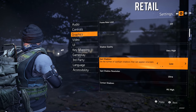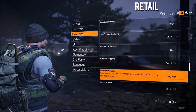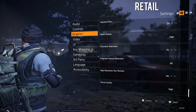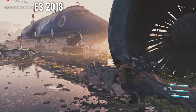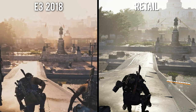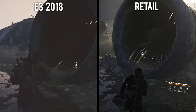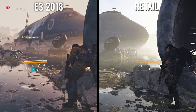Before we go on, I want to clarify that I will be playing the retail version of The Division 2 on the PC platform with the graphics set as high as possible at a native 1440p resolution. The footage of the E3 demo will appear slightly blurry because of video compression, but the more notable changes should still be easy to discern. To keep things organized, I'm going to analyze the changes on a scene-by-scene basis, pointing out various changes to the environment, gameplay, and overall image quality.